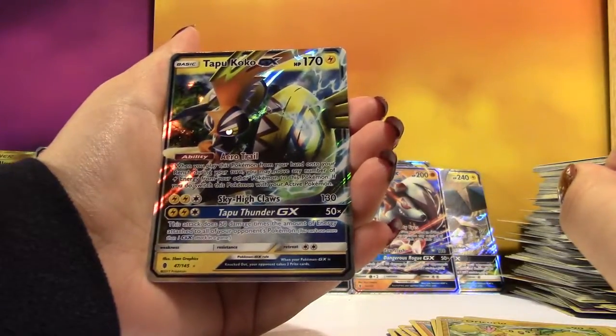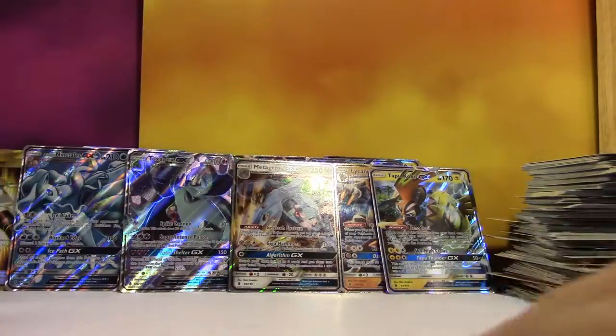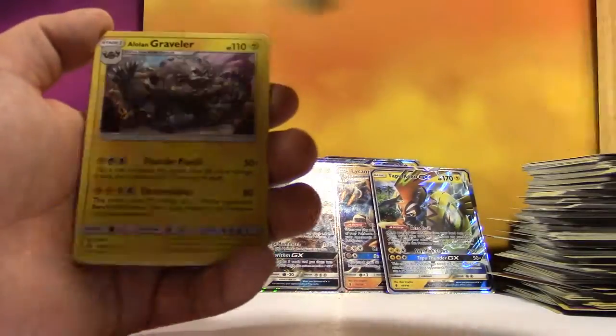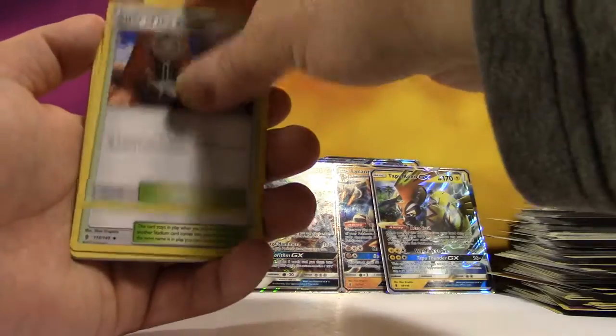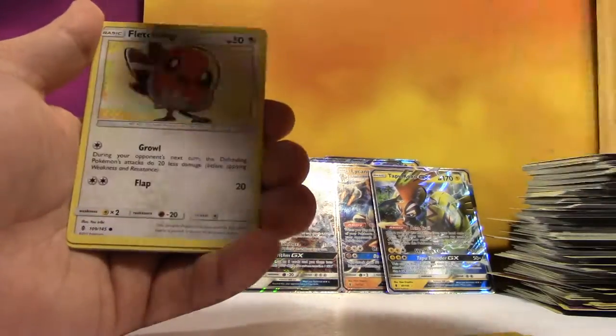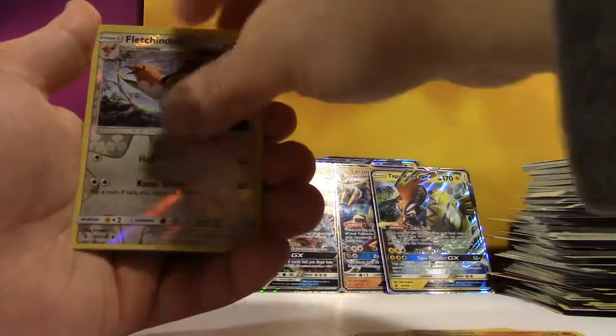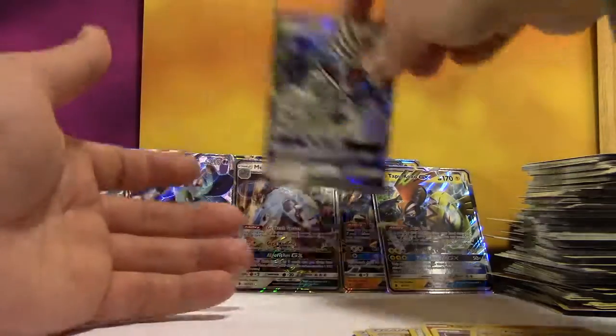Dang — that's quite the good box. Not that I really care about this Tapu Koko since there are five billion promos. We've got Psychic Energy, Alolan Graveler, Altar of the Sun, Altar of the Moon, Barboach, Carvanha, Fletchling, Litwick, Gothita, Reverse Fletchinder, and a Drampa GX! Yes!